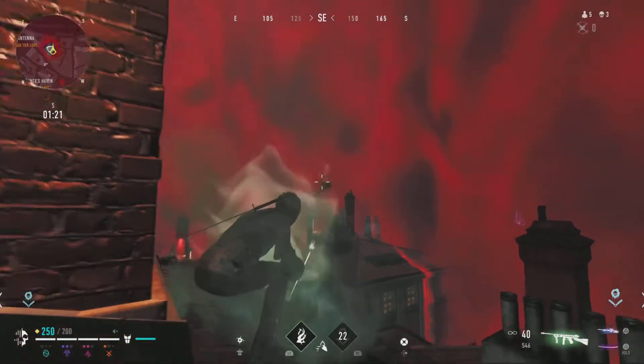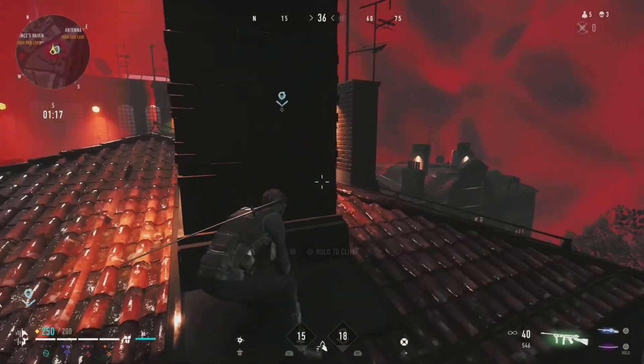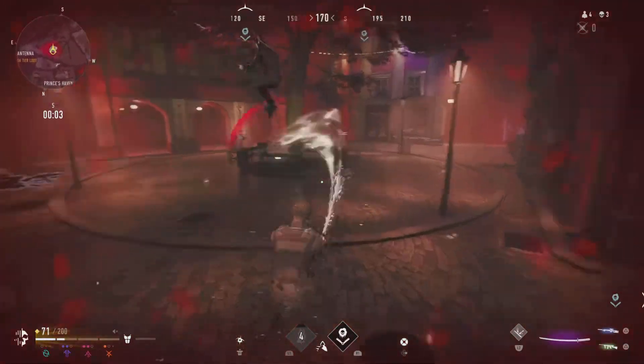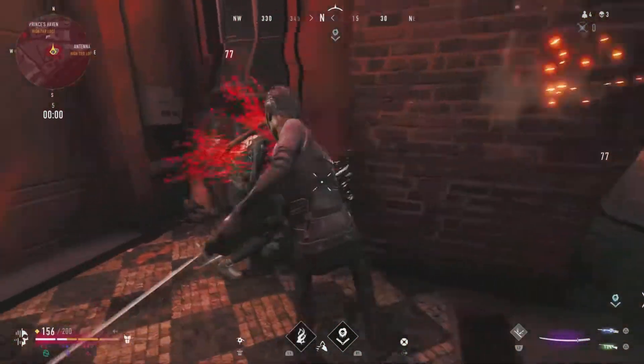Up next is the top five of the last zone. Here you can see I'm using my invisibility and my vanish ability to get away from the enemy. Next, I'm fighting the enemy — I drop down into the middle where all the players are. You do not want to be caught there; I was running around like a headless chicken.